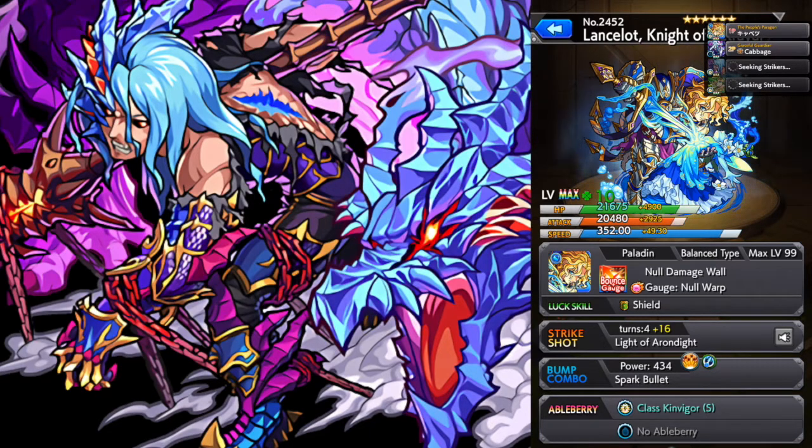The bump combo: he picks up two very strong bump combos. The spark bullet, same as Ryoma, good for lots of hits. And then the other bump combo is the homing pierce shot — same strength as Ibaraki Dolji, Alice's main bump combo, Tiny Transcendence's main bump combo — so very, very strong.